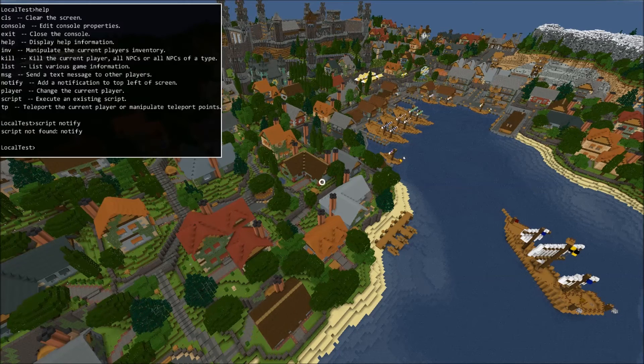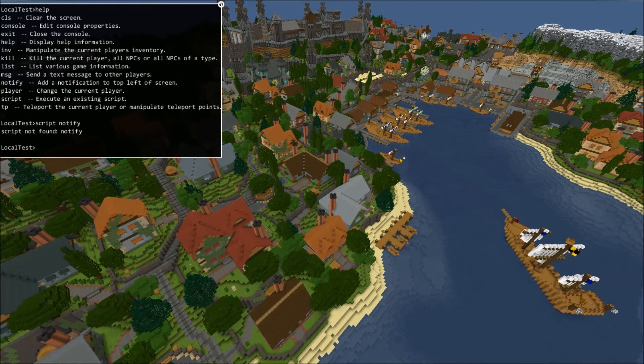I'll do an example console command so you guys can see how it's done. All I need to do is open the console window, type in 'script' followed by a space and then the name of the script — which in this case is going to be called 'notify' — and then I hit Enter. And that's it, the script will be run.